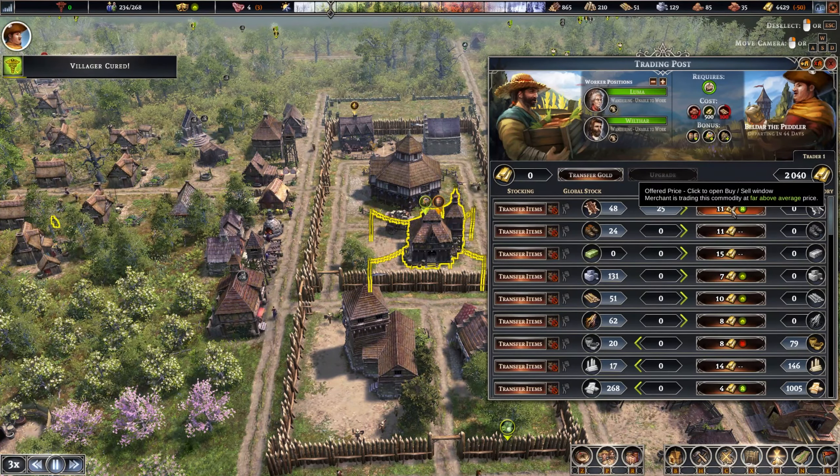They destroyed a building. Which building was destroyed? Let's see, let's fill that slot up. They were fighting around here. The root cellar is okay. The smokehouse — let's rebuild that.